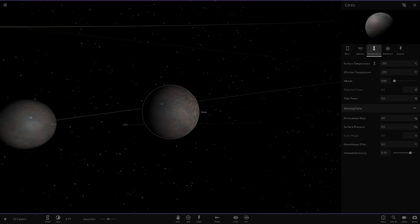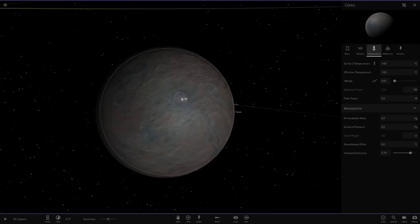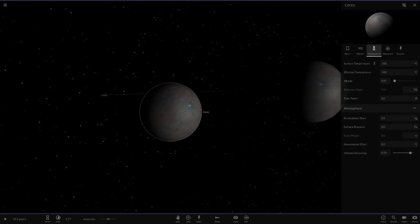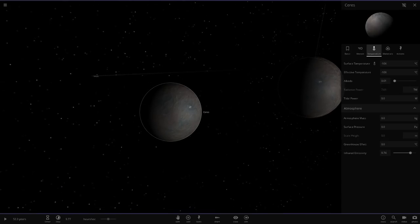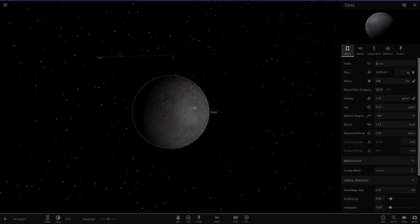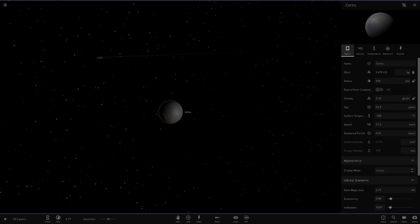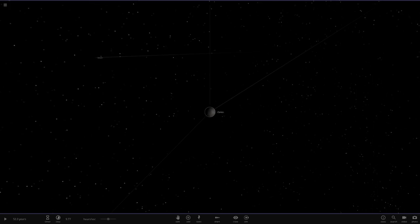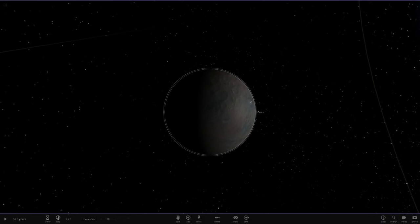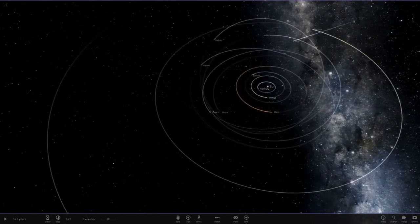Does anyone know the albedo of Ceres? I've tried doing the research and I've just put it as 0.01 because I can't find an answer anywhere. It's really getting on my nerves. Also, the radius is showing 476 kilometers — I need to fix that. For some reason, when you save objects in a simulation, some default objects change size. Neptune actually gets a little bigger, and Pluto gets smaller. What I've done is put full stops in front of the names to stop the size from changing — it's very strange, but it works.